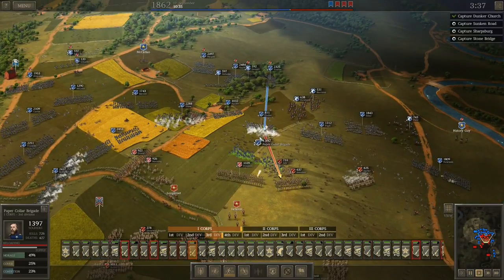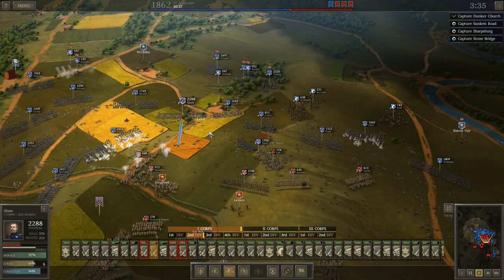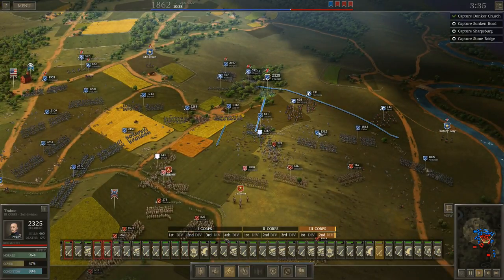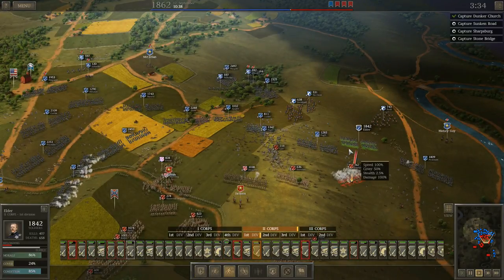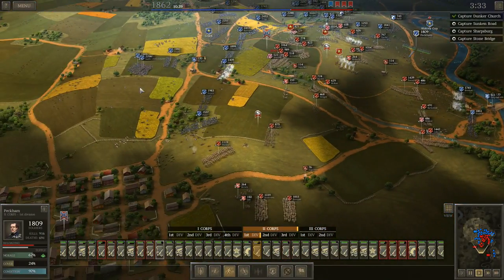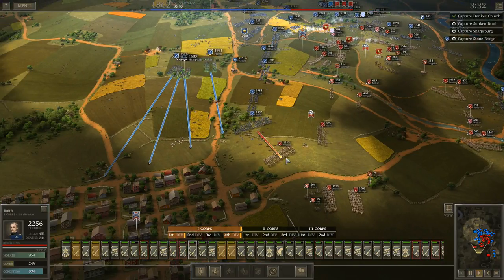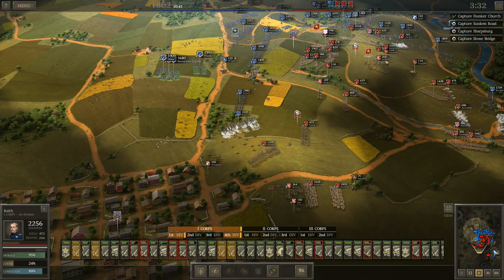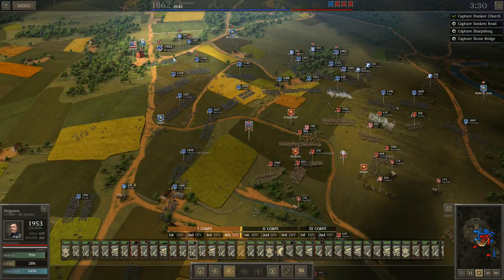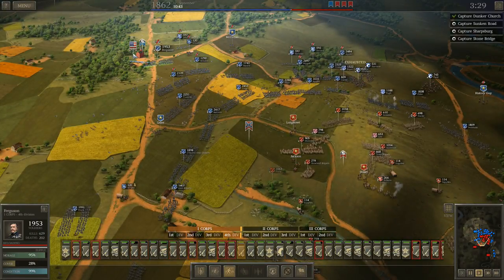Back up, back up - don't turn, just back up. There we go. I've got four brigades here. I'll bring them right in on the left. I can bring them down to capture the town when the time comes. I'm going to keep Ferguson back here, just keep one brigade on that objective.